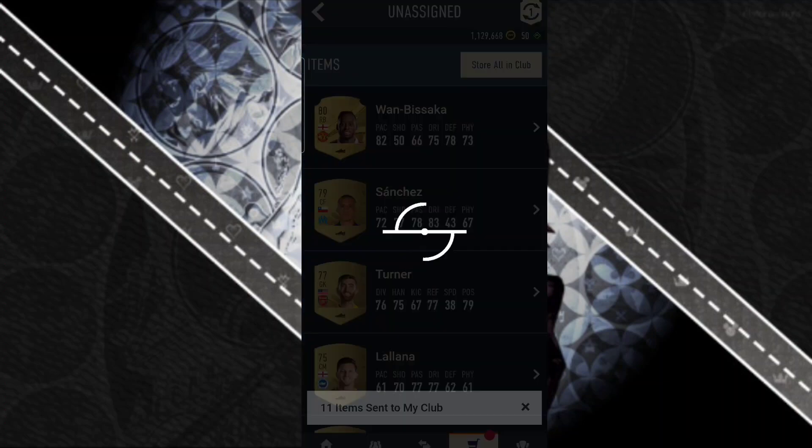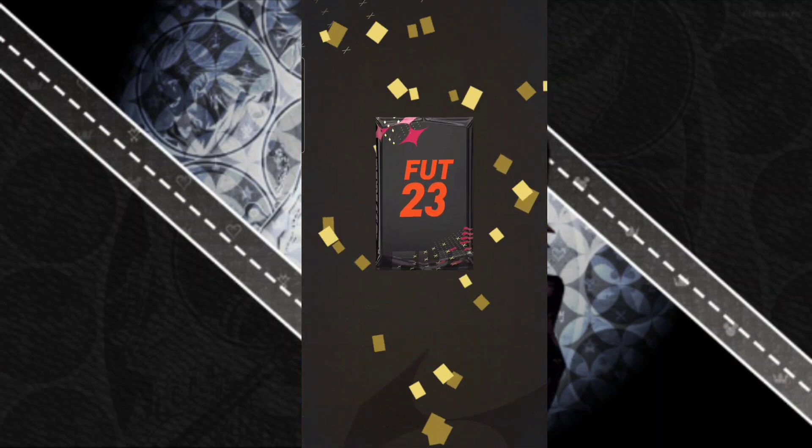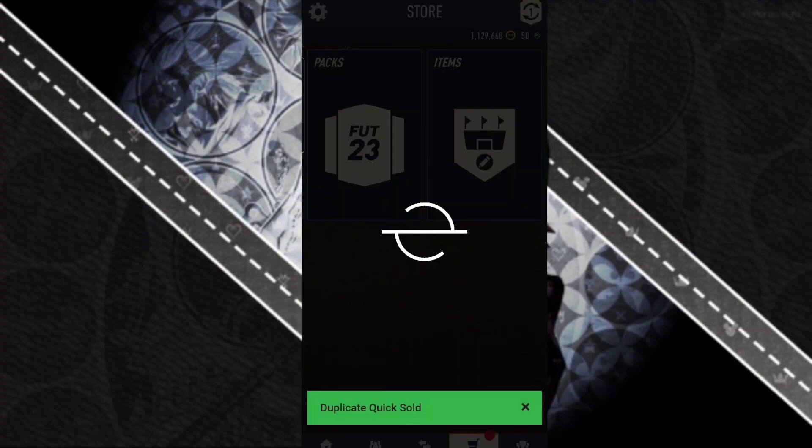Wambisaka — not bad so far. Next we got the 81 times two Rare Gold Players Pack; don't expect much from here. Firmino — put that away. Yep, yep, yep.